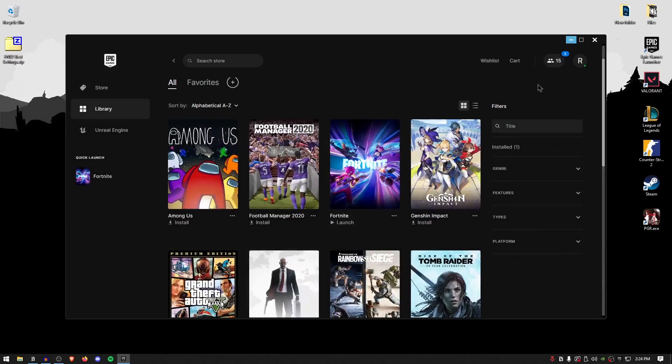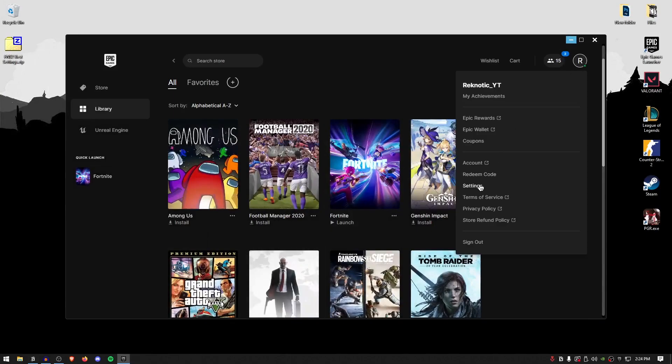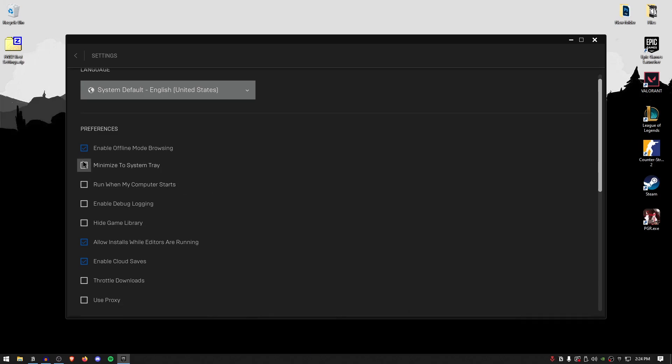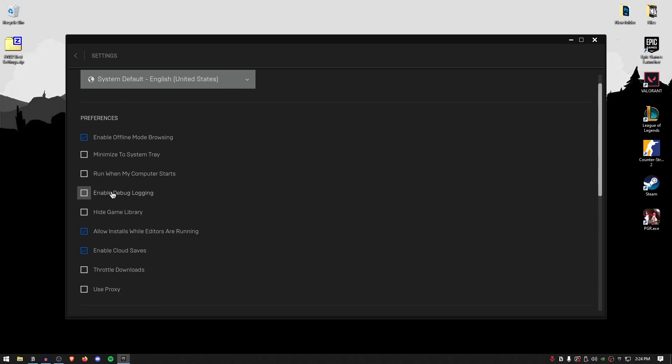Go ahead and open up the Epic Games Launcher and then click on your profile. Go into the settings and inside of here follow along. First, uncheck the minimize to system tray. This will make sure that when you close the Epic Games Launcher, it does not get minimized to the system tray but instead gets closed from the background as well. Second, disable the debug logging, as you do not want it logging in the background.